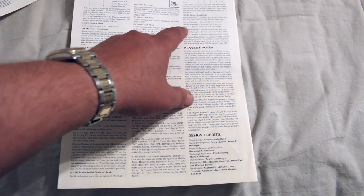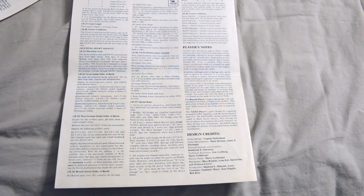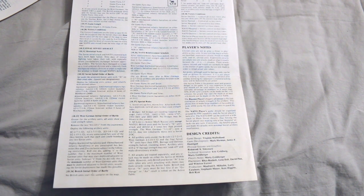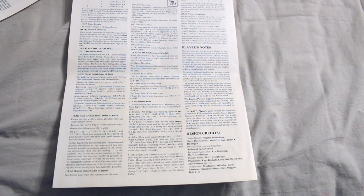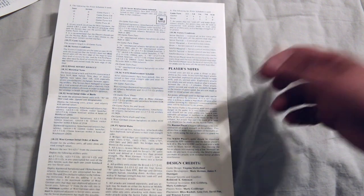The victory conditions: for a Soviet decisive victory, control all six key towns plus exit any three units off the western map edge. Soviet tactical: control all six towns. Soviet marginal: control five key towns. Draw: Soviets control three or four towns. NATO marginal: Soviets control two key towns. NATO tactical: Soviets control one key town. NATO decisive: Soviets control zero key towns. So you've got to protect those towns if you're NATO.